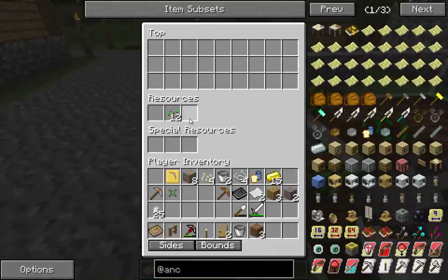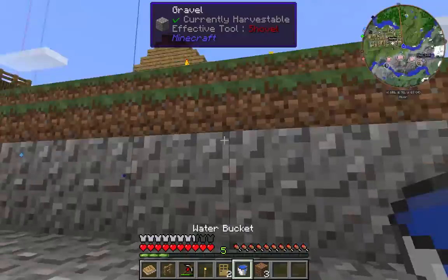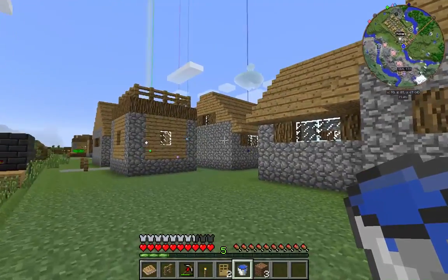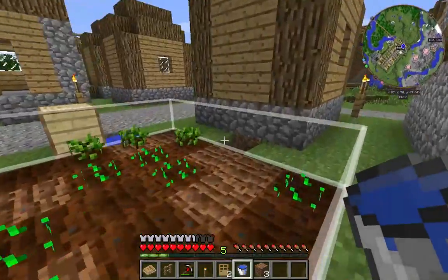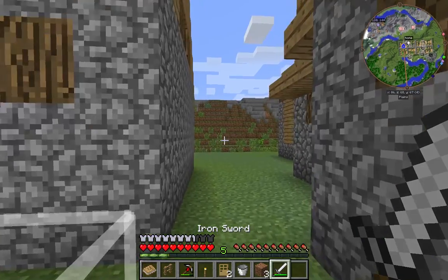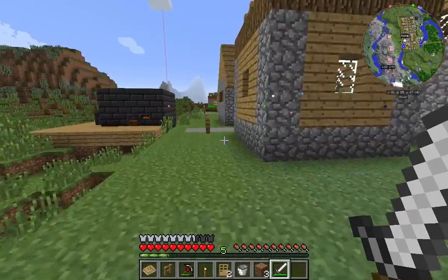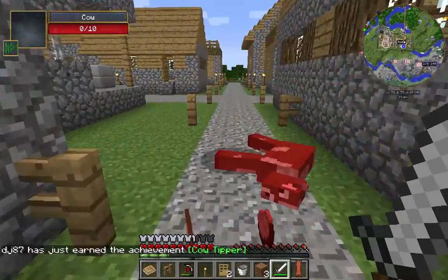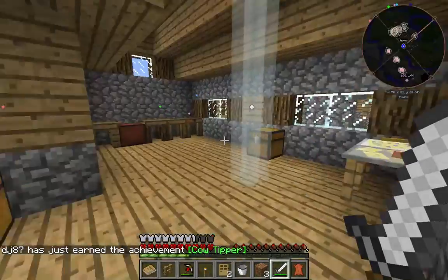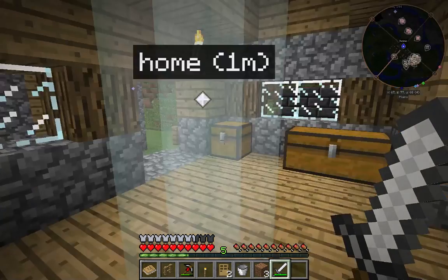We can really start to grow. So now we've got wheat and string, which is very good. So now we can start making food and we can start making string, which is going to be needed for research. The other thing is we're going to need to get leather. We're going to need to get rid of some more cows.